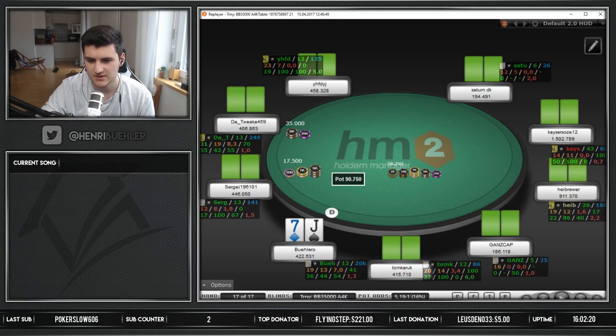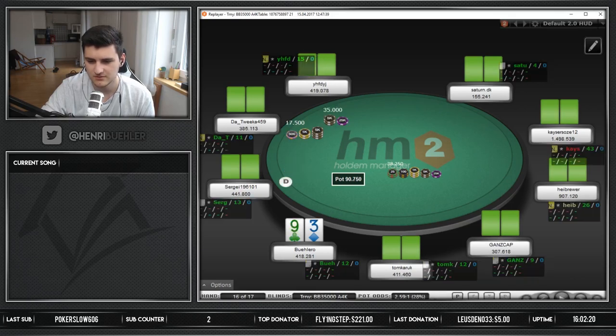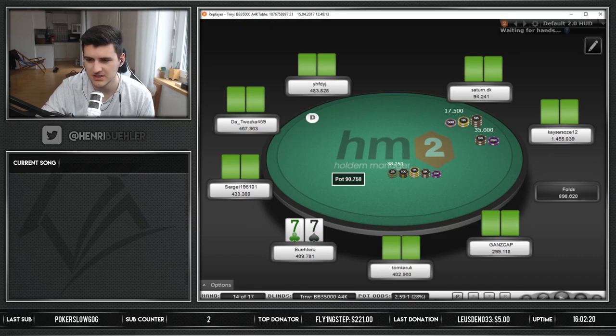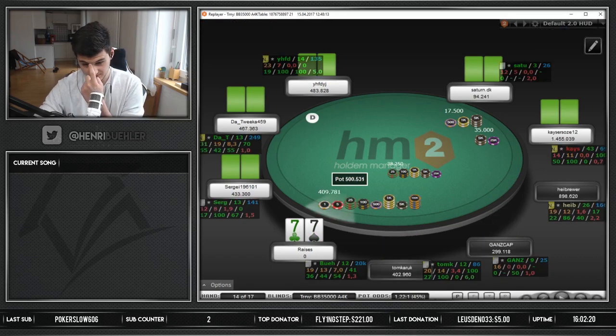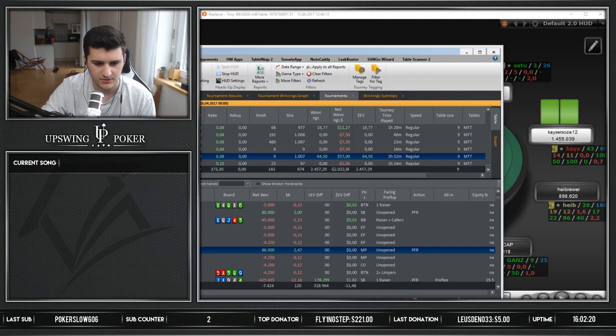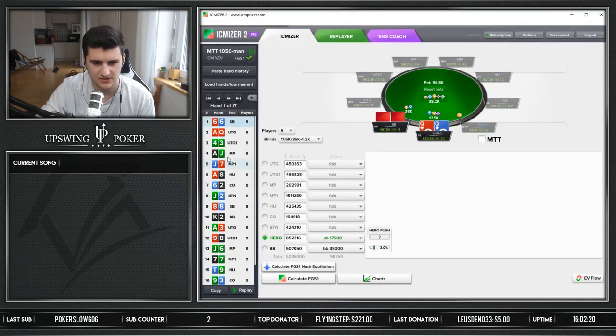The queen-seven - I mean it's pretty standard fold. All right, three-bet fold, ten-nine - alright. Sevens might be an interesting hand again. I'd like to open-raise it for 12 big blinds. I think that's pretty fine, but let's find out. I'm gonna copy the hand, we already have it in there, so let's check out the sevens.